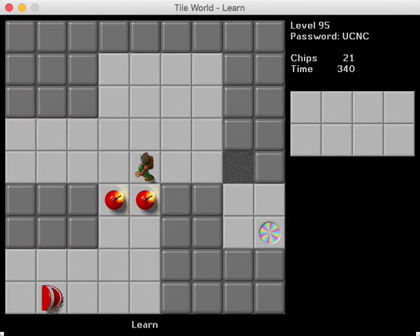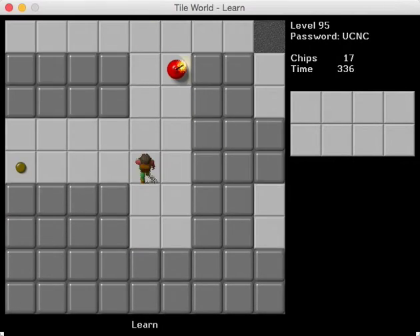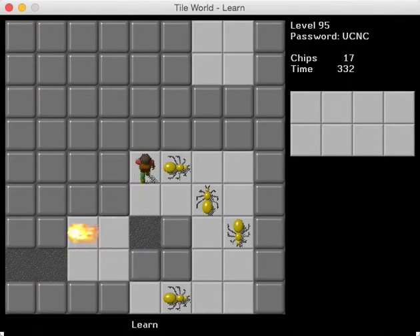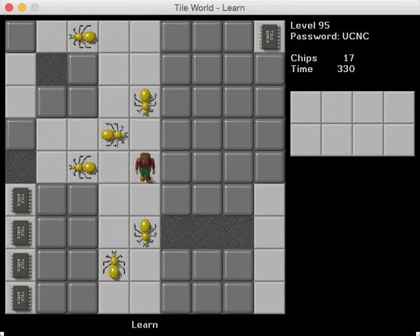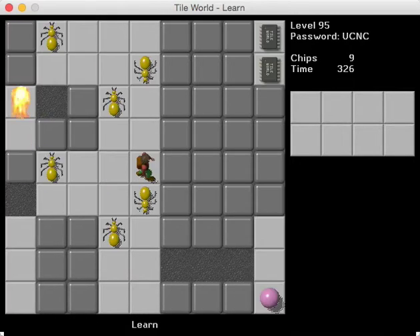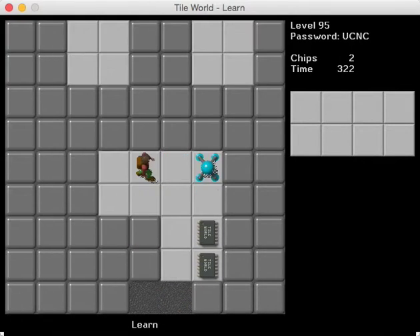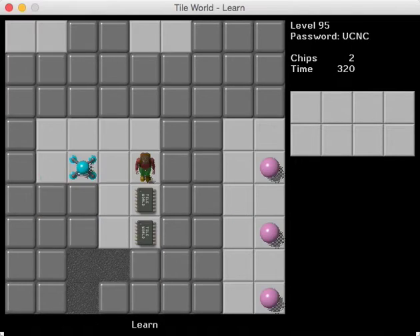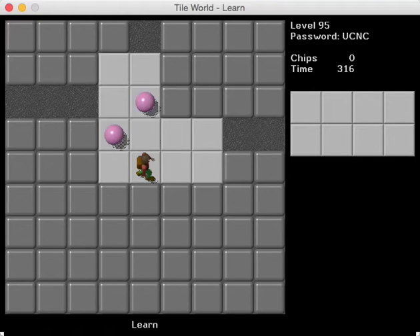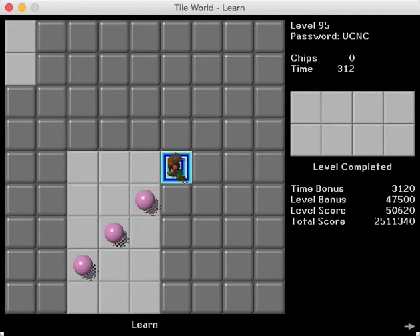I don't know if this is supposed to spell out something or if the title Learn is supposed to mean — hey, the teeth there. You can't explode the bombs right away; you have to use it on the trap button. That's the challenge. And we can just go up these balls to the exits. And we're done.